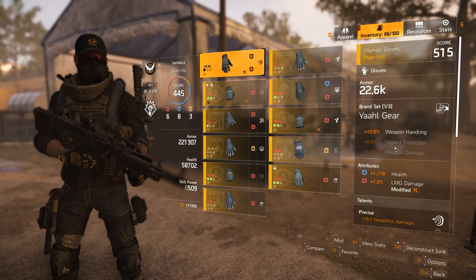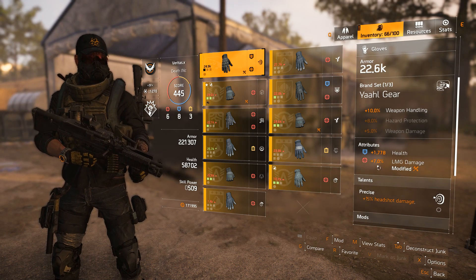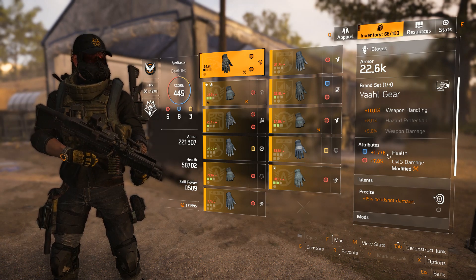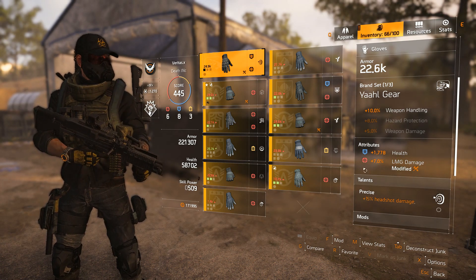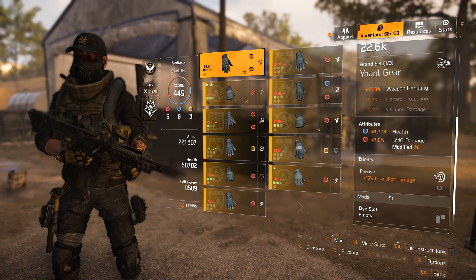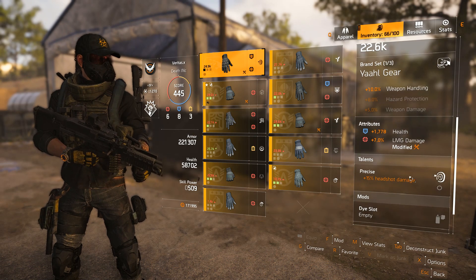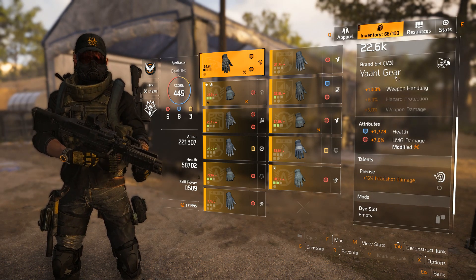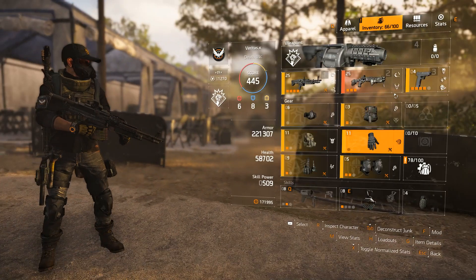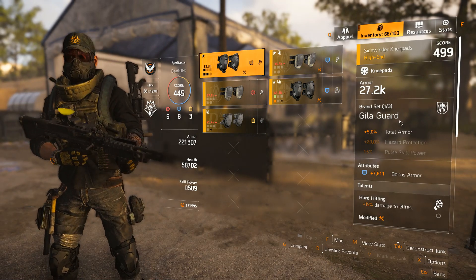For my gloves, this gives me 10% weapon handling and LMG damage. This particular roll is low at 7% - I have pieces that go up to 11-12%, so I'm working on upgrading it. But I love the 15% headshot damage here - that's huge. It stacks up into the 100% headshot damage range, and the 10% weapon handling negates the Unhinged penalty down from 35% to 25%.